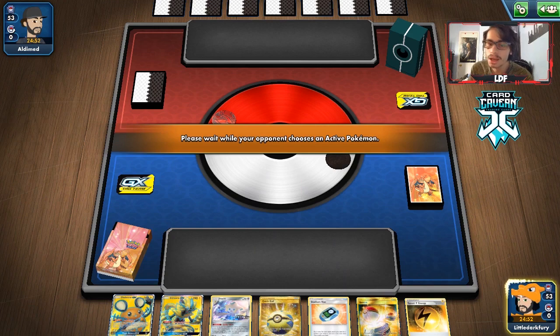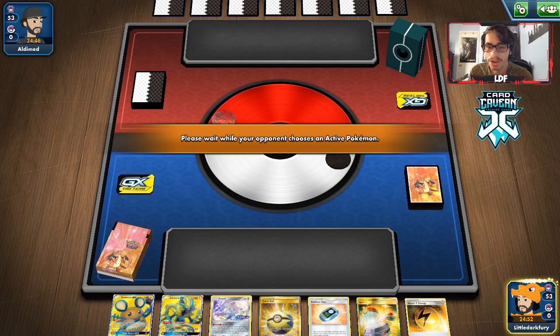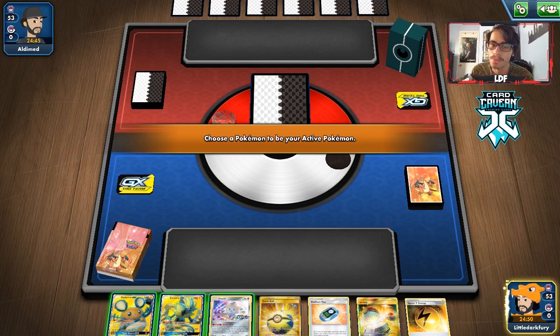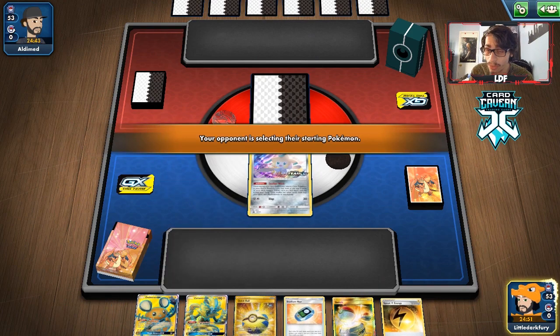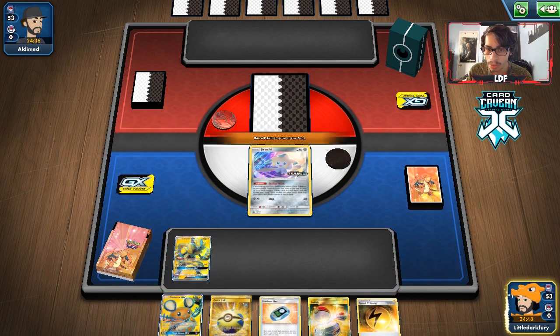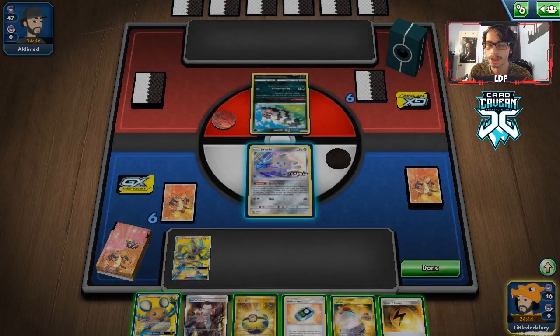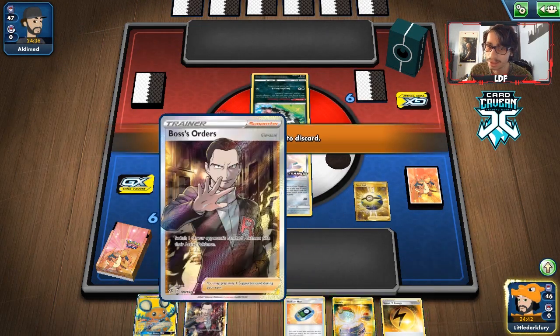We actually get a pretty solid opening hand. We'll see what kind of deck my opponent is playing — it looks like they might be playing a dark deck, so we'll have to see if we can use Pincurchin's ability on them. Wait, actually it looks like we're playing against a Dragapult deck — never mind, I was wrong.